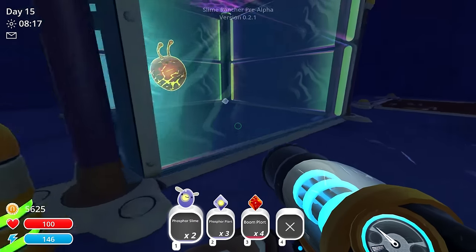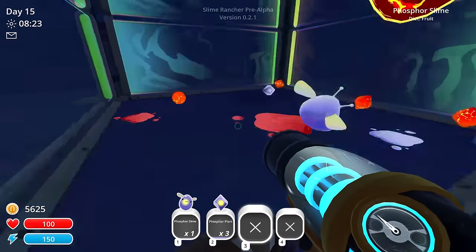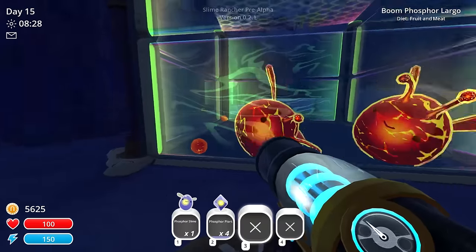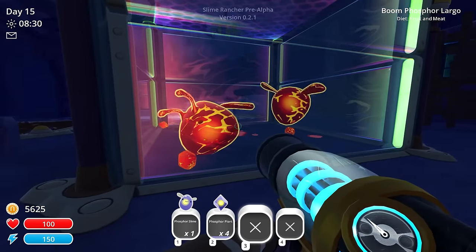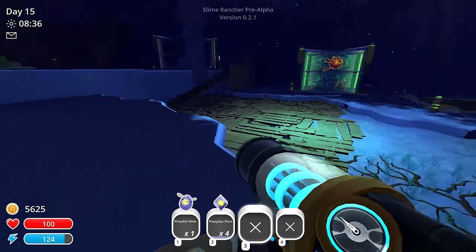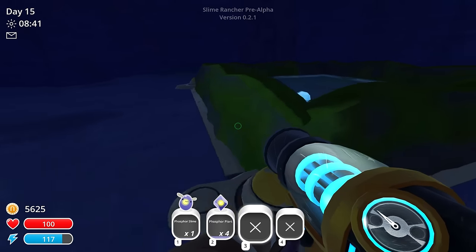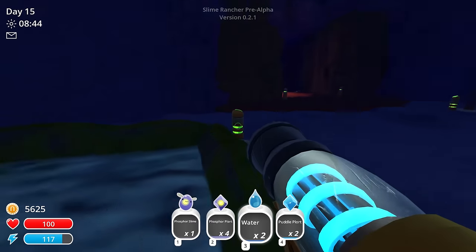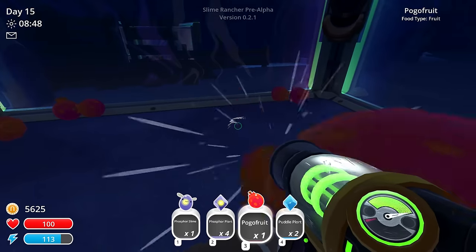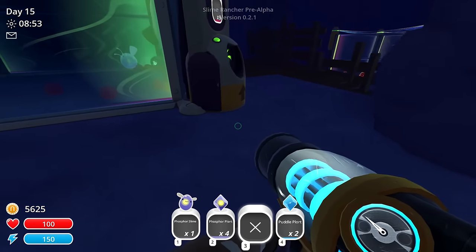Let's try the opposite — phosphor slime with some boom plorts. Yeah, now we got two of them! The little wings look so dumb — in the best way. We only got two boom slimes left though, jeez. They're so cool, but oh no, one's gone too. Darn it! Splashy splashy — I just got one of these guys. Why are you all dying, you little bastards?